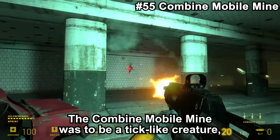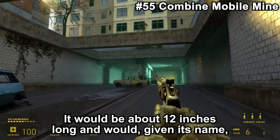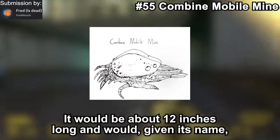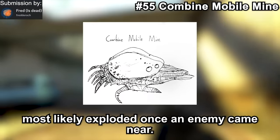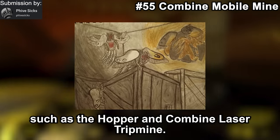The Combine Mobile Mine was to be a tick-like creature, making it somewhat similar to Sackticks. It would be about 12 inches long and, given its name, would most likely explode once an enemy came near. Eventually Half-Life 2 only featured mechanical mines such as the Hopper and common laser trip mines.